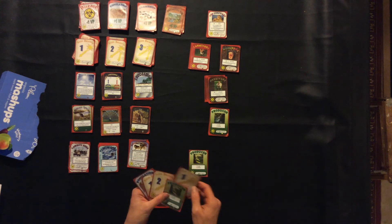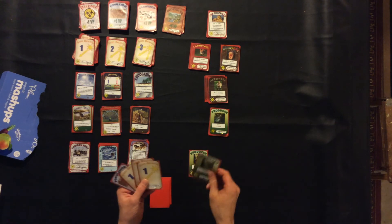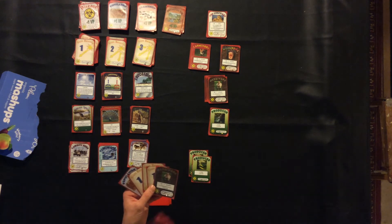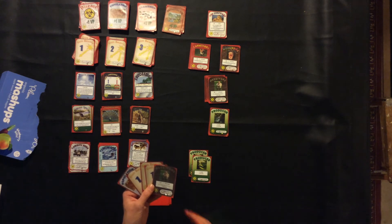We draw one card and get another action. It's another sunlight — that's useful. We're going to use our second action, because we gain one, to lay the other producer card. So I get to draw another card and I get another action. Now we have an herbivore, and herbivores eat the producers, so this works out really well.